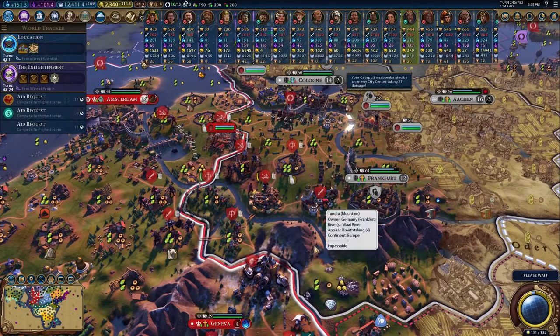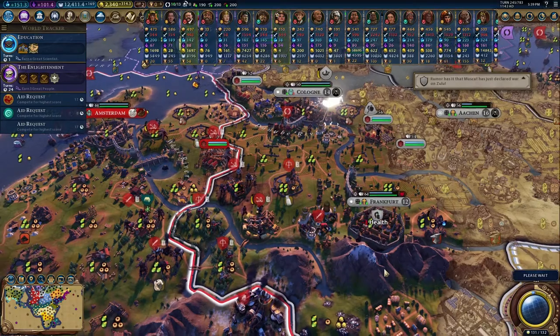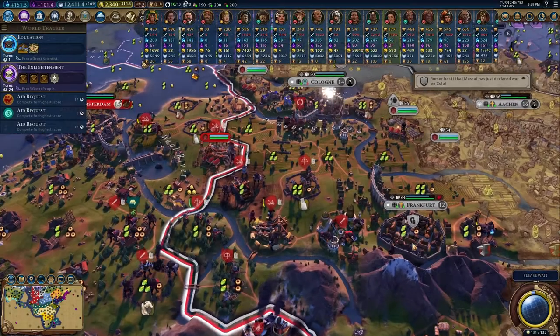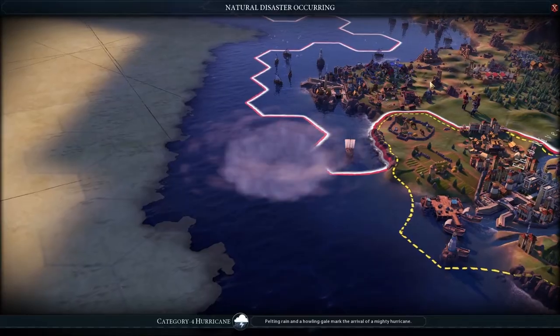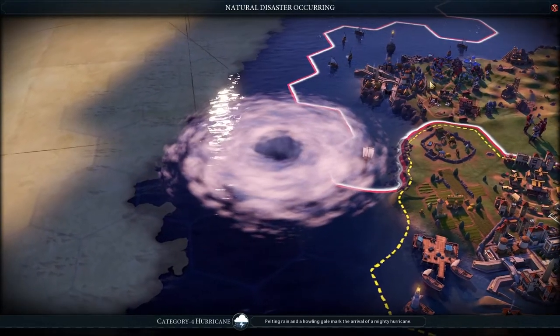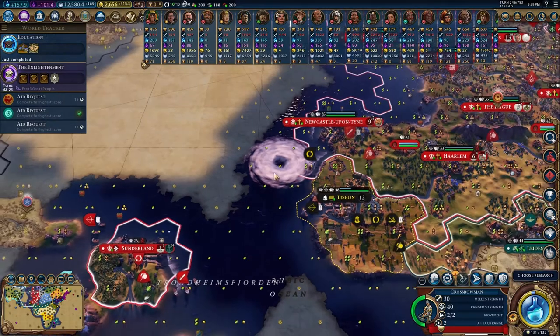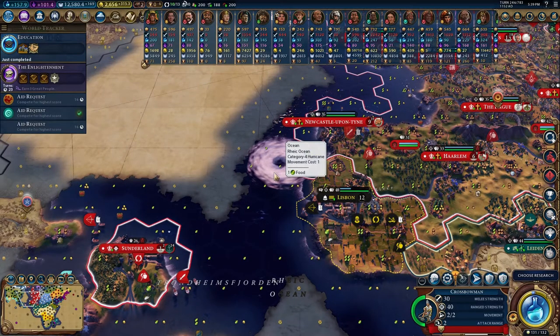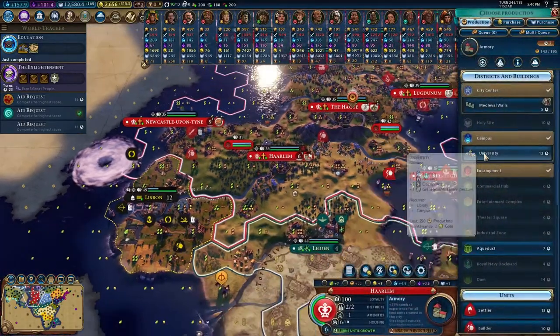There they attacked the catapult — that's fine for now. It's going to take time, but we can continue to work on Frankfurt. And if Russia is just throwing troops at it, even better. Okay, making some good trades. Holy moly — a Category 4 hurricane, look at that monstrosity. Now is the real thing: we need to get some universities everywhere, so let's start queuing them up. Every city that has a campus immediately switches to a university.